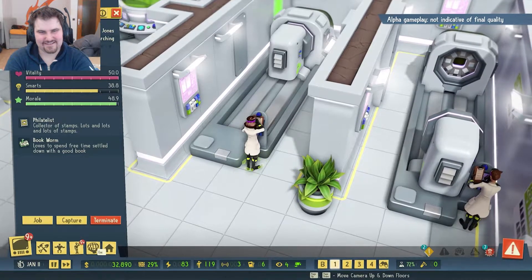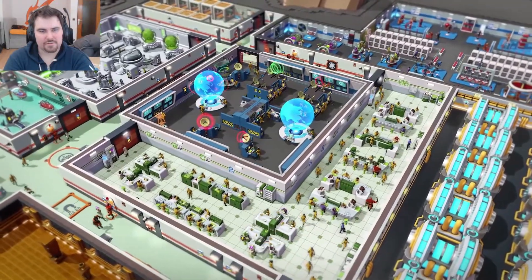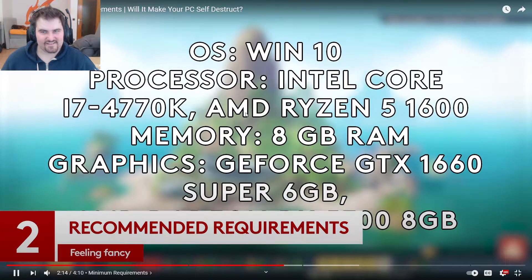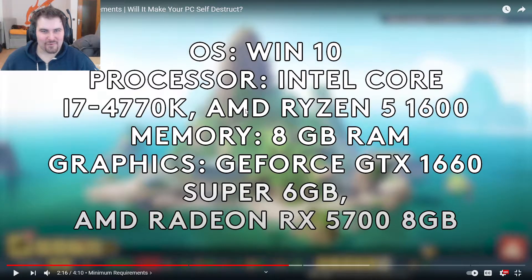How does your rig stack up against those specs? Will you be upgrading for Evil Genius 2? Next, the recommended specs — for people who can't leave sliders at halfway and want to see reflections bouncing off Maximilian's head. Possibly ray tracing! Windows 10, an Intel Core i7-4770K — that's about an eight-year-old CPU — or an AMD Ryzen 5 1600, a roughly four-year-old CPU. Both are quad-cores. Eight gigabytes of RAM — unchanged from minimum.